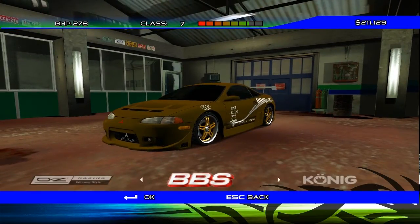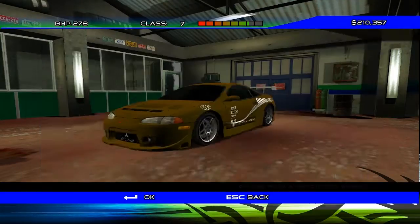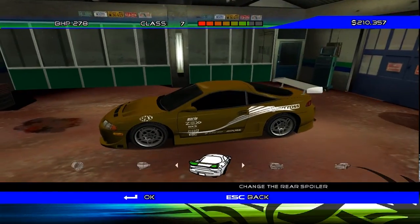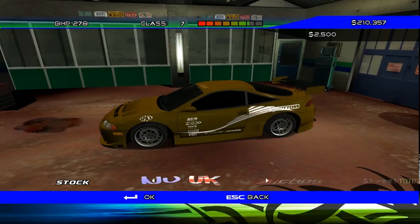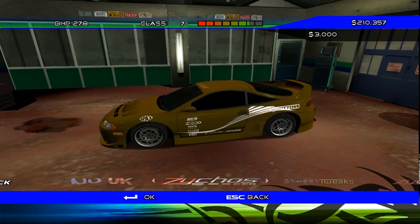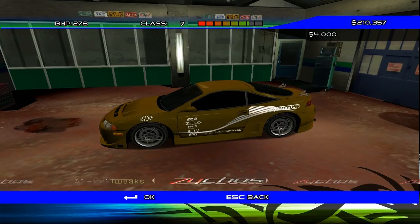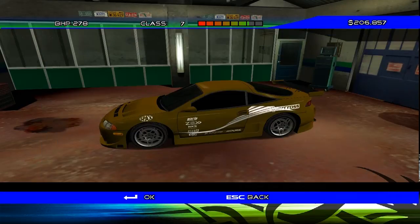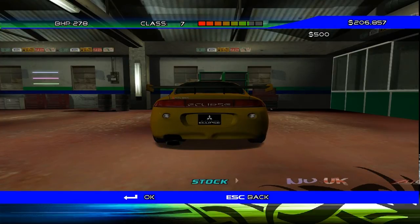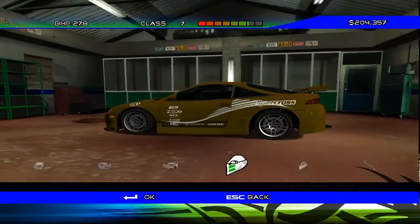Wheels — let's go for BBSs, go for the RAs. Side skirts — all pretty awful, but we'll keep that. I think that's a super rear wing there. We'll fit this one here. And that rear bumper has to go. We'll just fit that. The Eclipse is an ugly car, in my opinion.